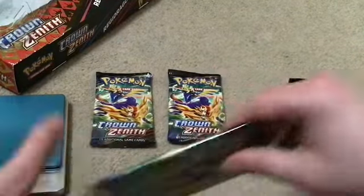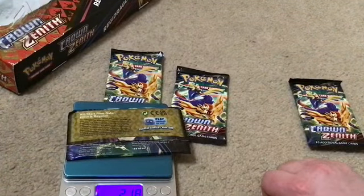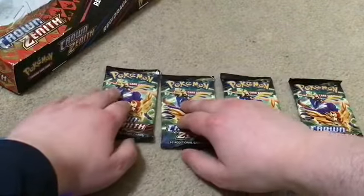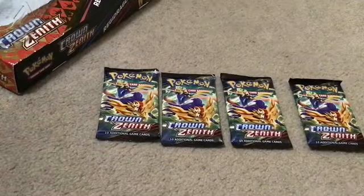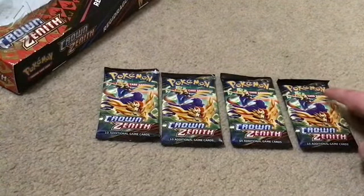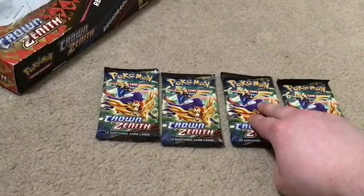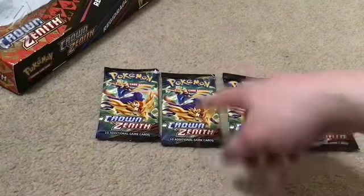Let me reweigh this one again. So this one right here is about twenty-two point three, this one is twenty-two point two, and the other ones are around twenty-one. So like I said, let's open the lightest one first.